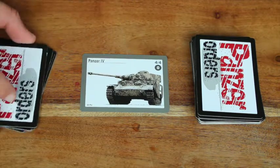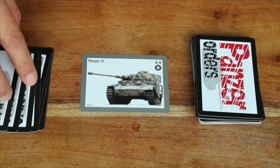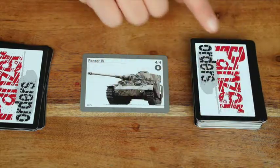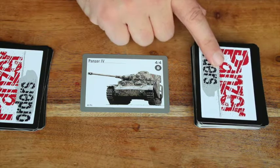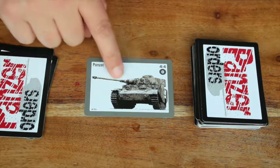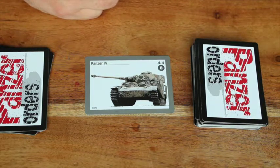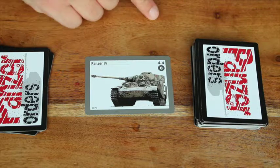You take 8 random cards without looking from the German deck. You combine the rest of the German deck with the Soviet deck, shuffle them, and that gives you a larger deck of both German and Russian cards. In this deck there are a lot less German cards than Soviet cards, because you've taken 8 out plus the one you've chosen.